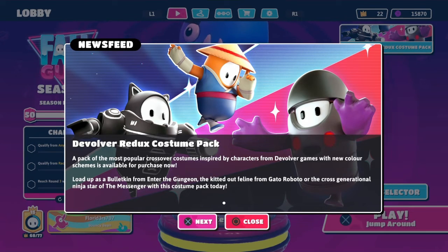You have to buy it if you want these skins. It costs about five dollars — $4.99 to be exact. For five dollars you get three skins, but they're the same skins we already got, just in different colors.